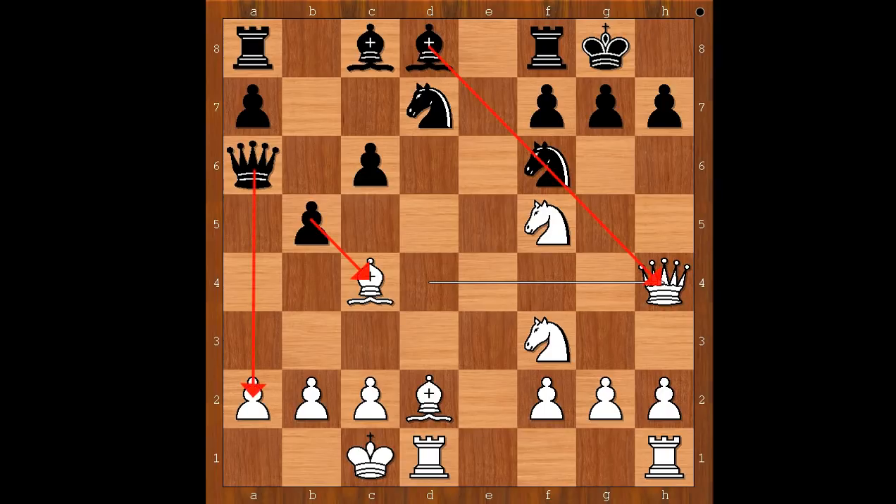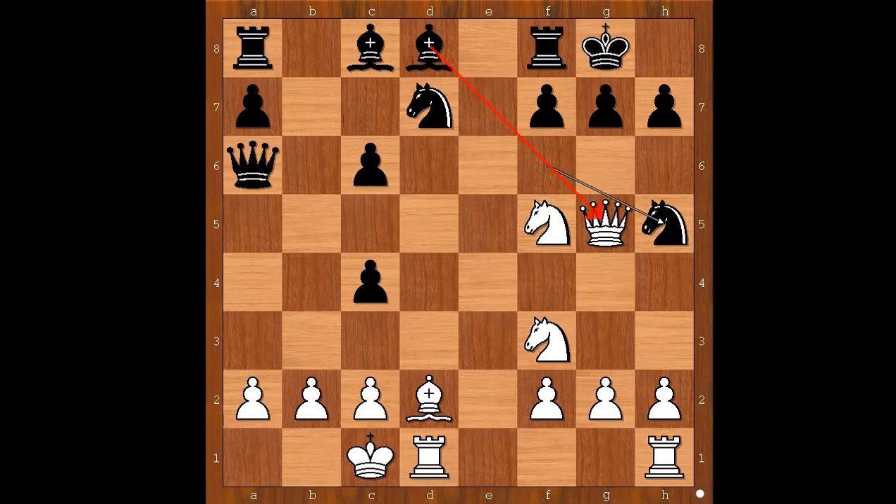Mikhail Tal played queen to h4 — a very unexpected move. b takes on c4, and Smyslov is a piece up. Queen to g5, threatening checkmate. But Smyslov has knight to h5, defending the pawn on g7 and threatening to capture the queen.